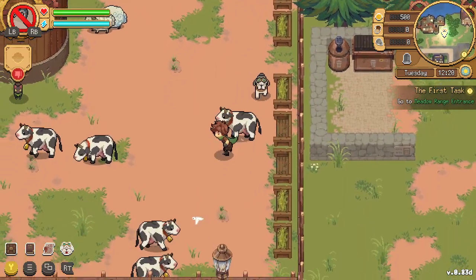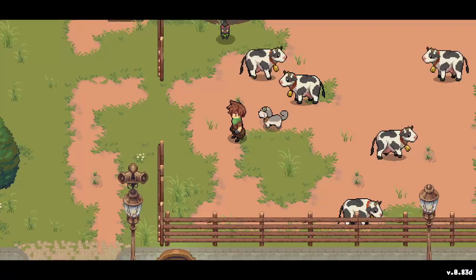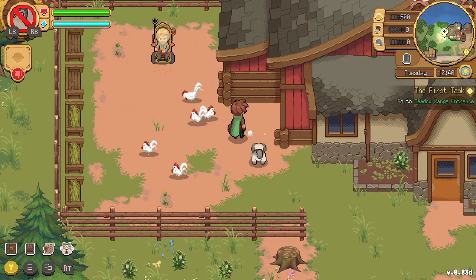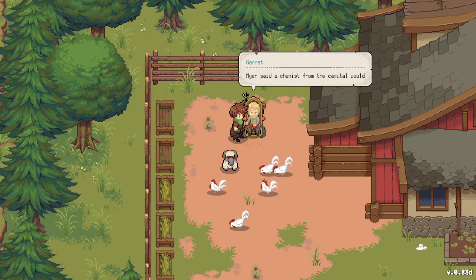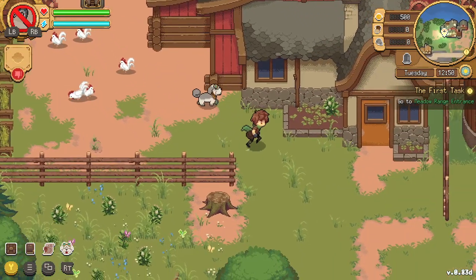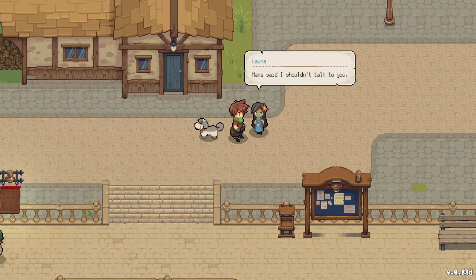I just want to do my tasks, but I want to explore first. There's a boat — nice! At least the butterflies aren't rude to us. We find a chicken farmer who feeds carrots, questioning what worthwhile things we've done. A little girl named Laura says her mama told her not to talk to us. That's fine — be on your way.